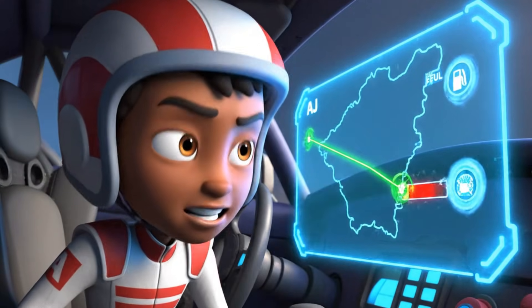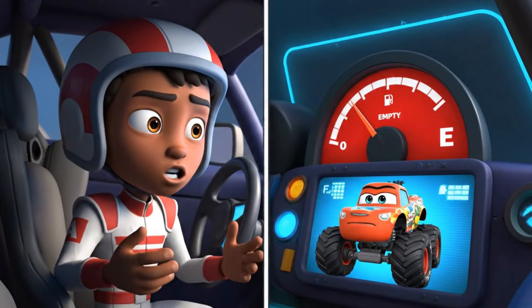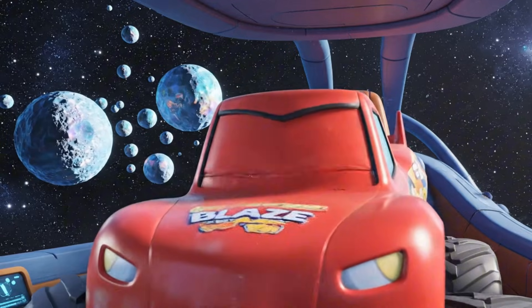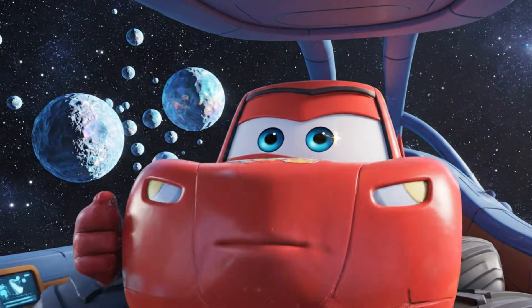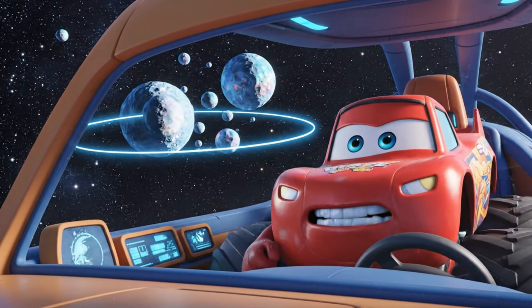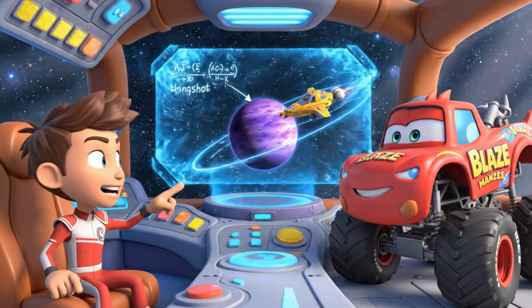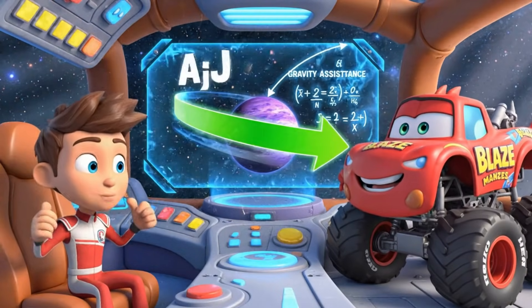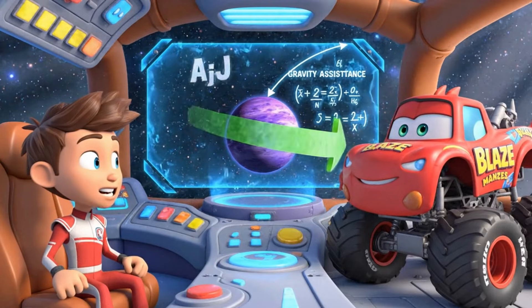Okay, bad news. Not enough fuel for a straight line home. Good news — we have enough for tiny adjustments. A straight line is out. So what's our plan, AJ? We can't just drive. But what if we could hitch a ride? We need gravity assistance. Exactly! We can use the small gravitational pull of those moons to add speed and momentum to our monster machine.